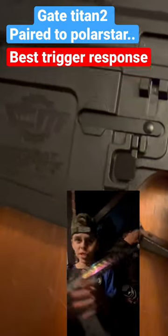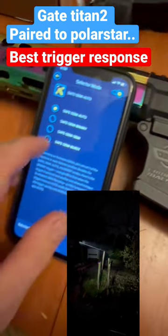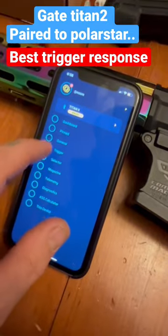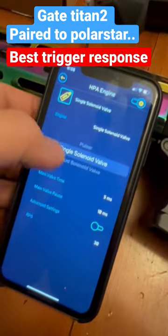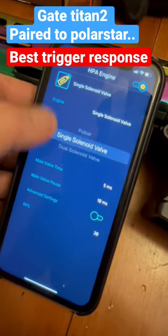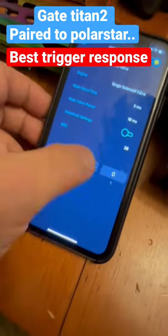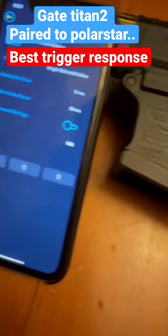Kind of hook up to the Polar Star. So y'all can hear — what's really cool about it is you can change your rate of fire by going to General up here. You can also change it from single semi-auto to Pulsar or to an F2. Anyways, we're going to change the RPS — let's go to 100 RPS and see what it sounds like.